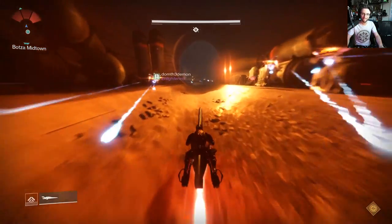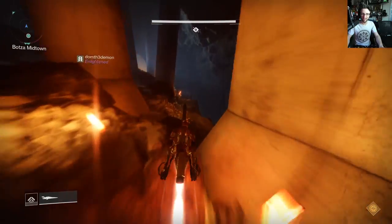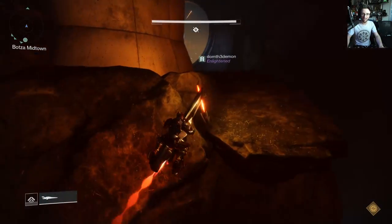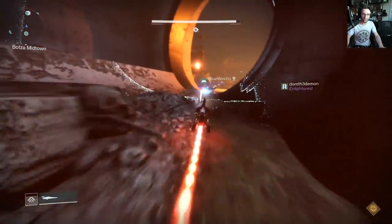Enjoy the Sparrow encounter — be sure to hit all of the red lights to get a chance at the secret chest at the end, which can contain fallen mods. Punch both nodes at the start at the same time to start the race, and do the same at the end to close the door.